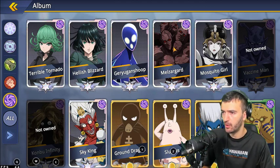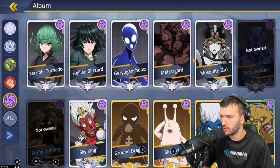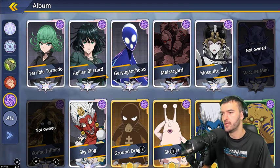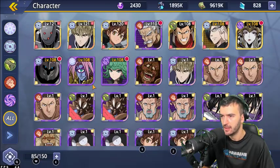Groribas is just decent, not great. Melzalgald is a good tank option. I haven't unlocked Vaccine Man or Kombu Infinity so I can't comment on them. Sky King is one you definitely don't want to work on. That covers the Psychic faction characters.